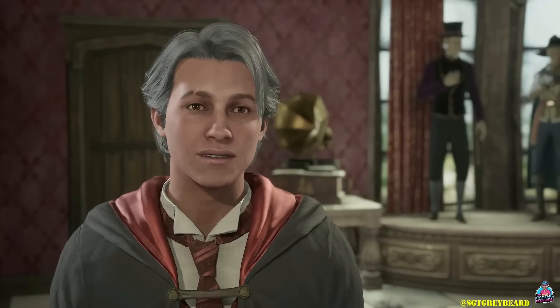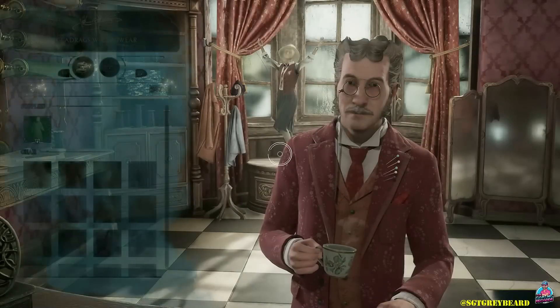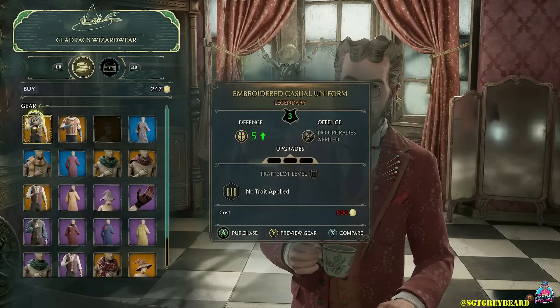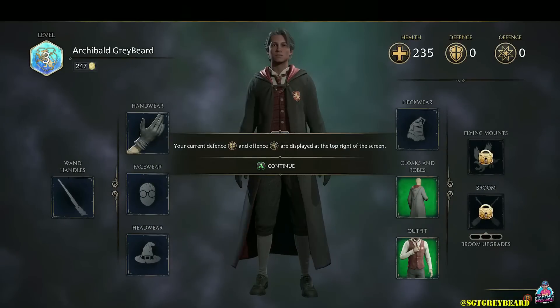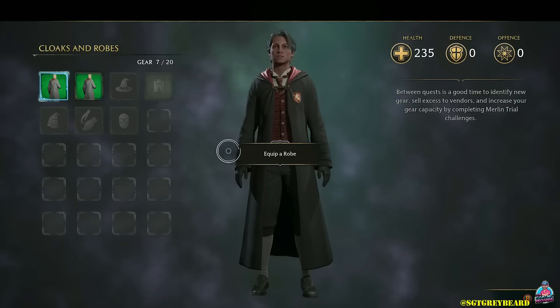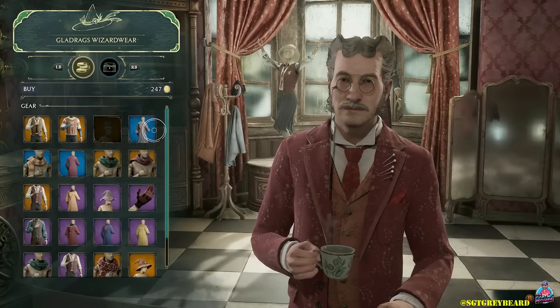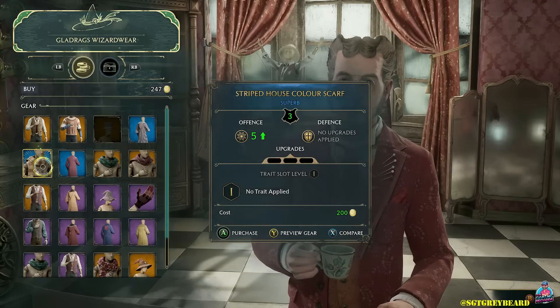I'm going to do a standalone video on different gear you can pick up, but I want to talk about the transmog system, which is absolutely amazing. Every single piece of gear you pick up is immediately added to a transmog library, so you can change any further item you pick up to have the look of something you enjoy more. As you progress and pick up stronger gear, you can change its look to anything you want — even something from early in the game — and the best thing is there is no cost to do it whatsoever.